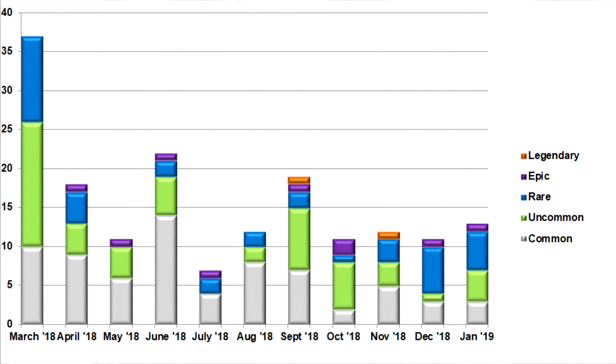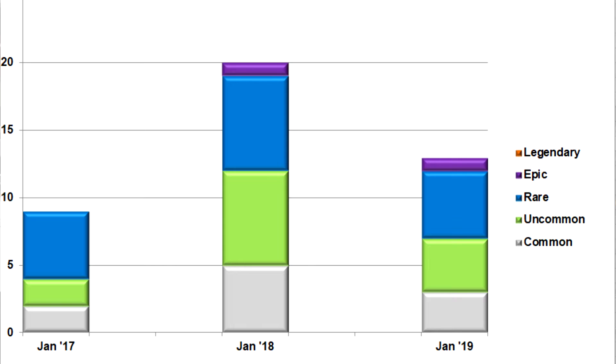So before we get into testing these blasters, let's look at the graphs. Graph numero uno — we got up a little bit from December 2018, so that is good. We got an epic and we got a few rares, so very cool. And if we take a look at the comparison, we have three years of data to actually look at. January 2018 was pretty awesome, but January 2019 is not that bad and definitely a little bit better than January 2017.